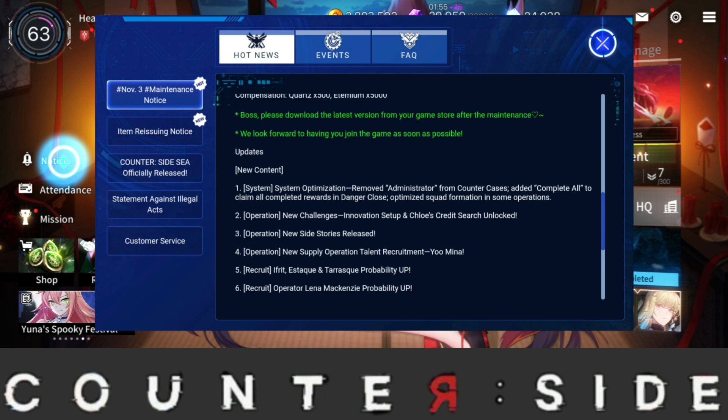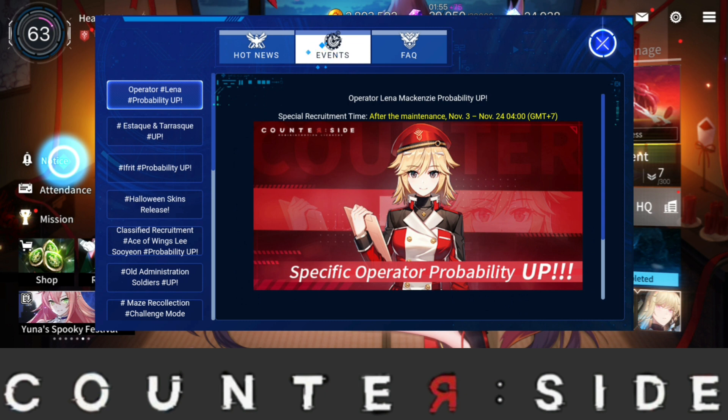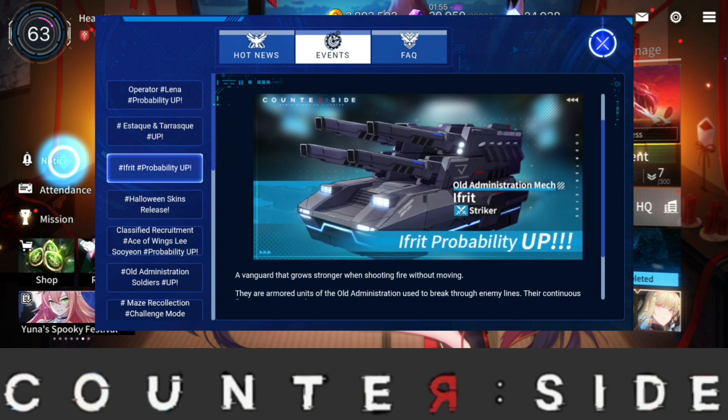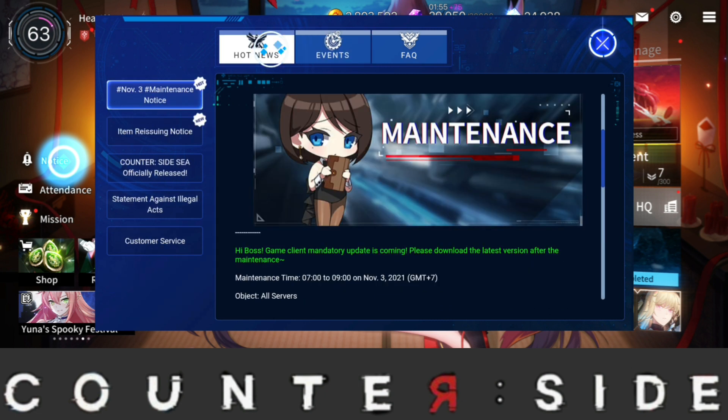Moving over to look at the characters — this is Lena McKenzie, the new operator we're getting. And here are the new characters: Ifrit is this one over here, and this is the Truncure and Escara. So yeah, those are the two new characters, and that's pretty much the update for this week.